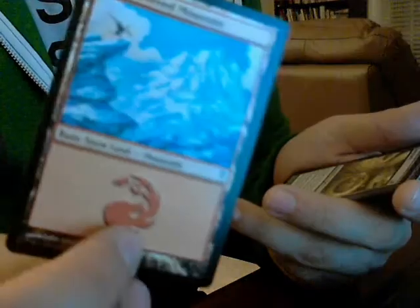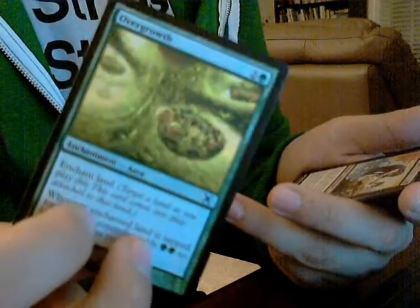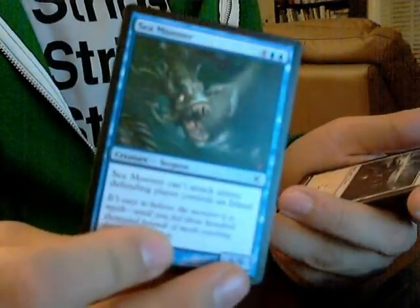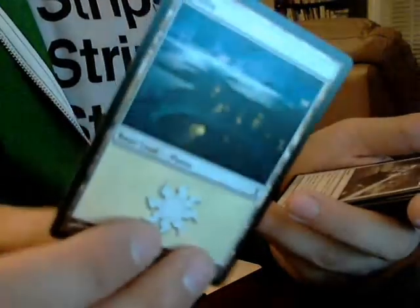A very cool Snow-Covered Mountain, Overgrowth, Trespasser Il'Vec, Lava Axe — very awesome — a Sea Monster, Planes, Gaze of Justice, a backwards card with a Viashino Runner, and a Wild Griffin. Some pretty interesting cards in there. Pretty broad variety of sets, too, so that's encouraging.